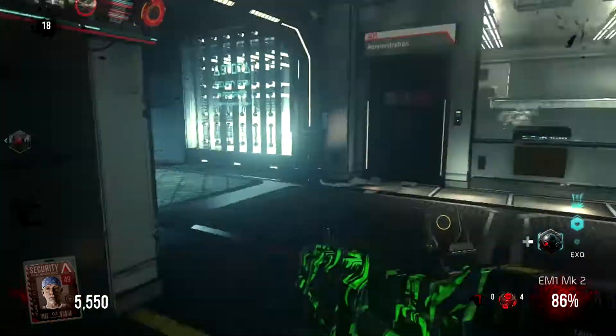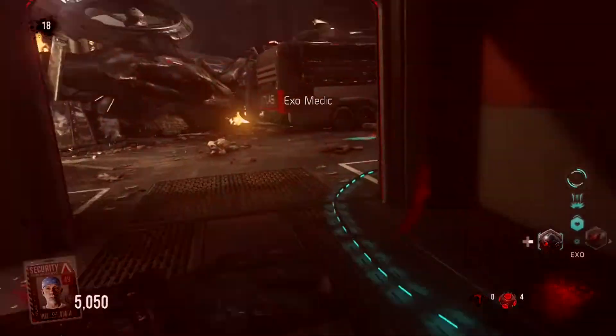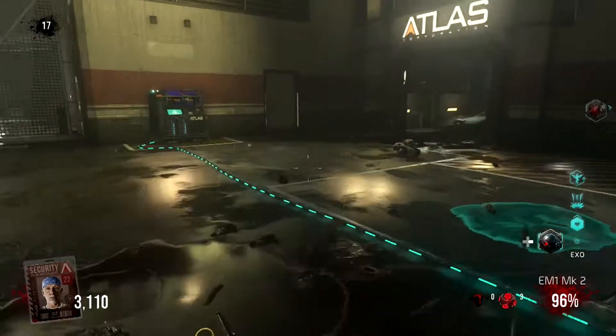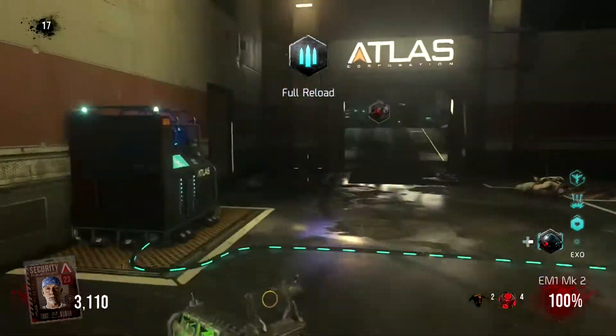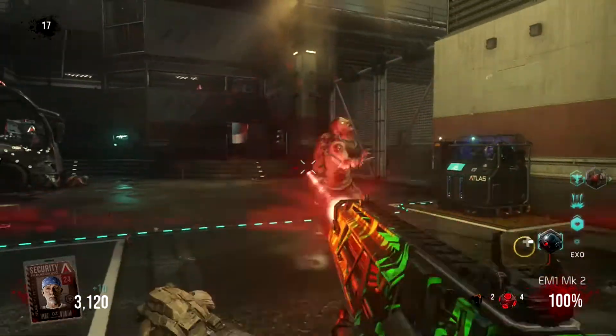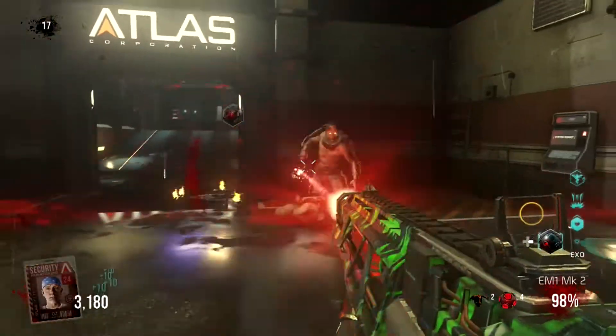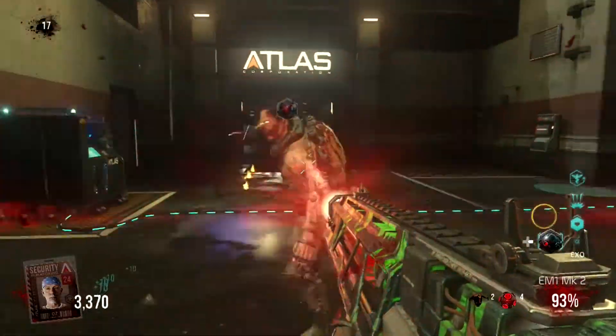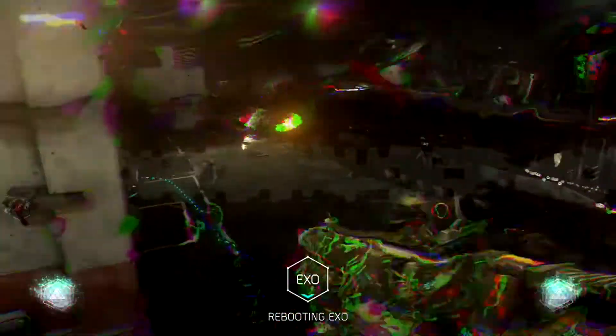The fingerprint scanner part of the Easter Egg comes up towards the end of the Easter Egg after you've upgraded your ID cards to 49. In order to upgrade your ID card from 49 to 50, you'll have to find your character's respective fingerprint scanner around the map and activate it. Each character has their own fingerprint scanner and this video will show the location of all four fingerprint scanners.